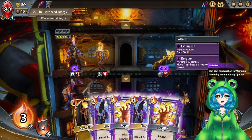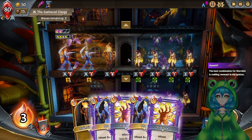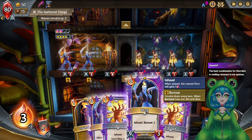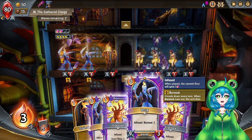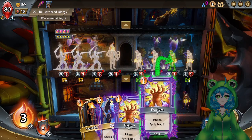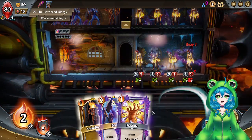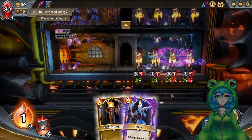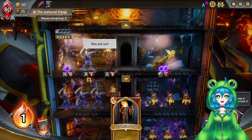The best combination for Wormkin is Melting Remnant? We'll see how I like this. So we kill only one. If I put a Burnout Boy at the end here I can kill two. I'm fine with one of them moving up. What if I do this? Let's place you in as well.